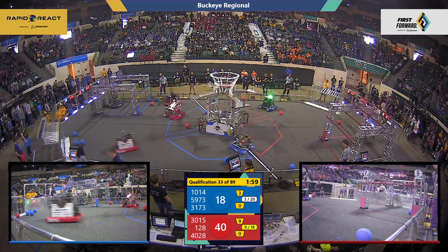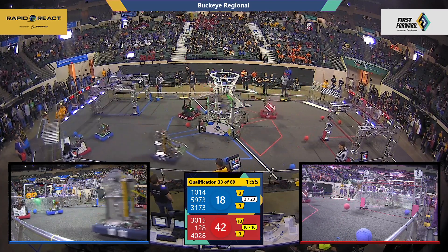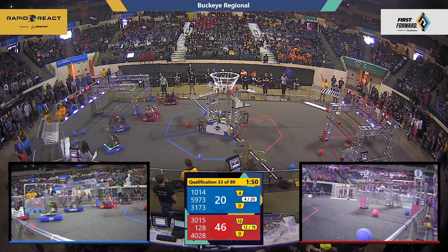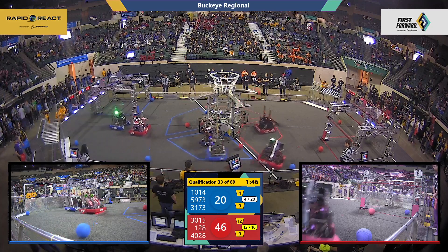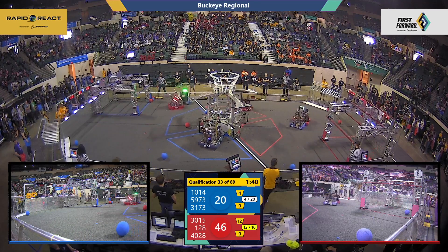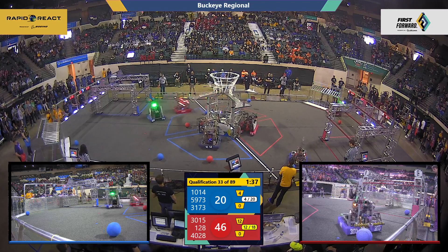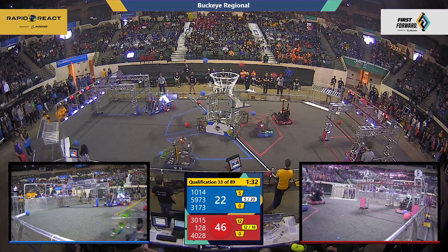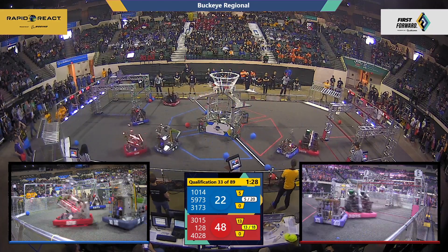Red alliance way out in front, having scored eight pieces of cargo in the upper hub. They've scored a quintet — they only need to score a total of 18 pieces of cargo to earn a cargo bonus ranking point. Back to the action on the field; near side of the field, the big squad on the run, grabbing up more cargo for the red alliance, launching that cargo and delivering it on target to the upper hub.